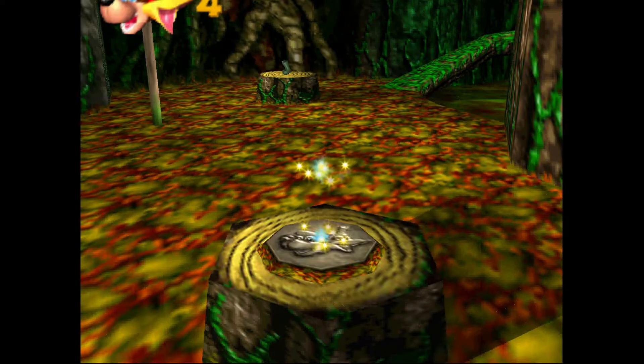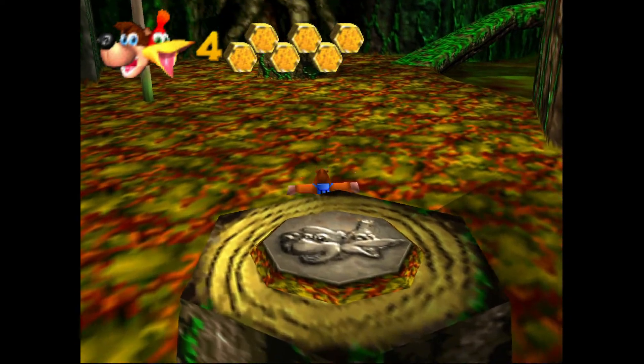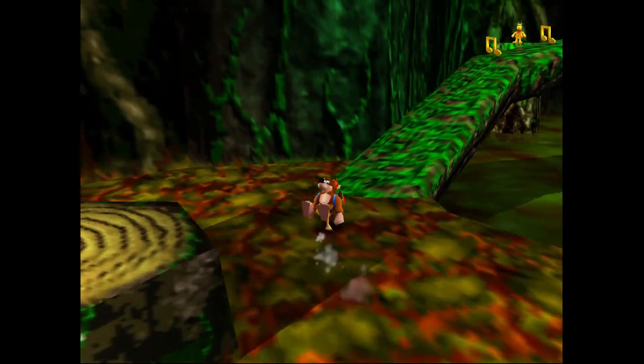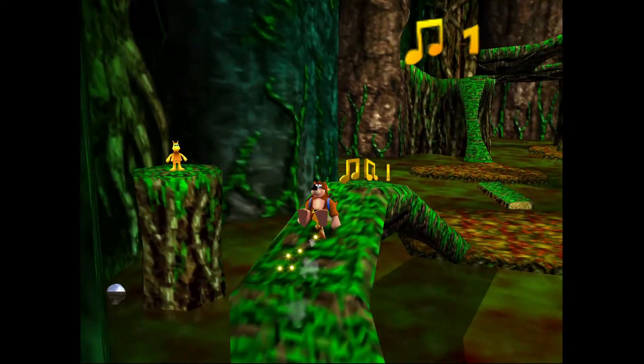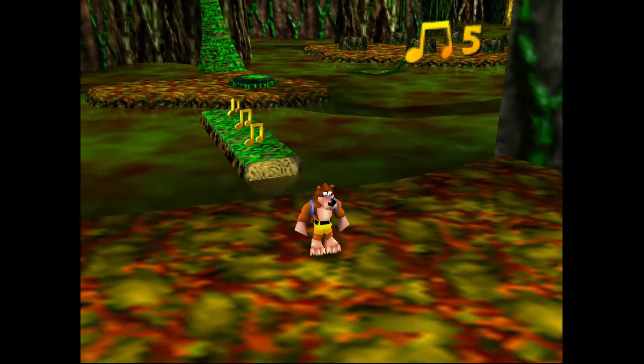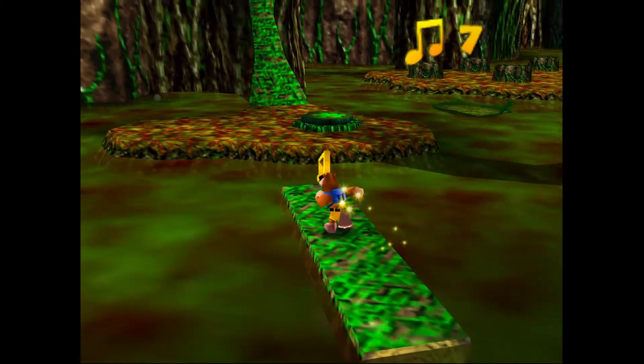Welcome back. Hasky here with another guide for Banjo-Kazooie. Today's episode is on getting the extra honeycomb pieces in Bubble Gloop Swamp. This is a fairly straightforward level to get the extra honeycomb pieces on. We don't really need any fancy moves or animal forms or anything to get these things.